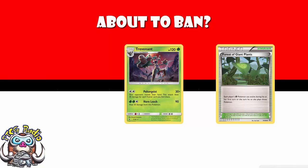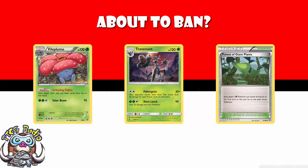With Forest of Giant Plants, you can play Vileplume and Trevenant, which has come out but isn't legal for tournament play until the 19th of May. And then your opponent can't play items, and you can just hit them for 30 damage for every item, supporter, or trainer card in their hand. You can set this up on turn 1 and attack for 1 energy.